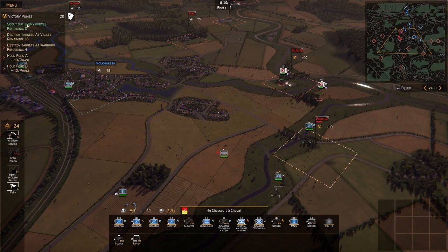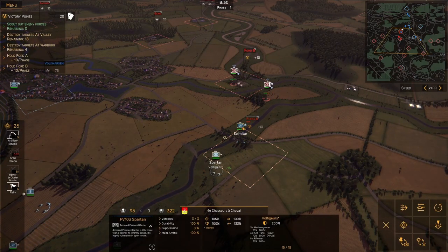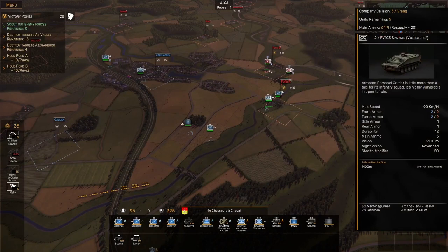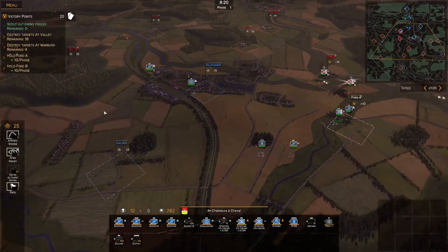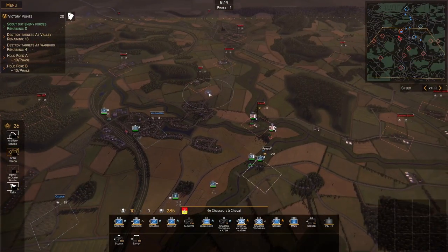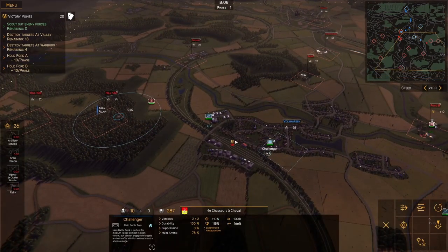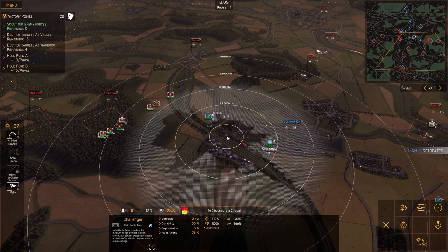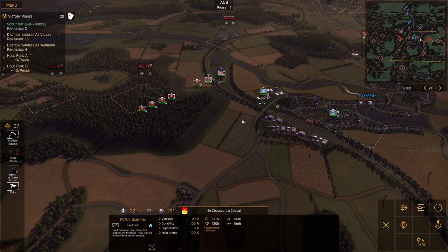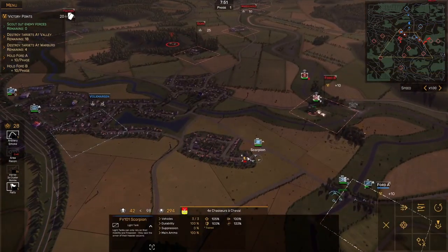We scouted out the enemy forces — looks like that was worth a few victory points. Not sure what's hitting me — BMP1. The Striker is definitely my MVP so far. I'm going to pull my Scimitar back a little bit because if I leave them out there they're going to die quickly. We've got Forward A — so that's something. These are T-80s, so it's not easy to just take those out even with Challengers. One thing I have going is that I'm in cover and they're in the open, but with how many of them there are, that's still going to be tough.